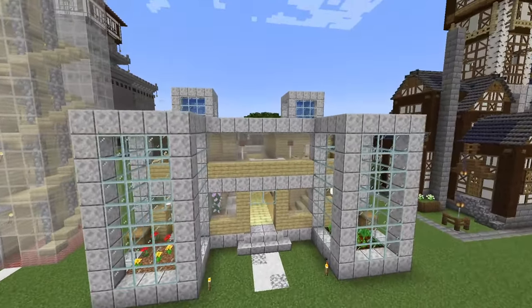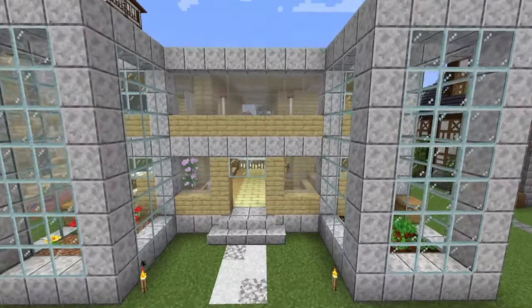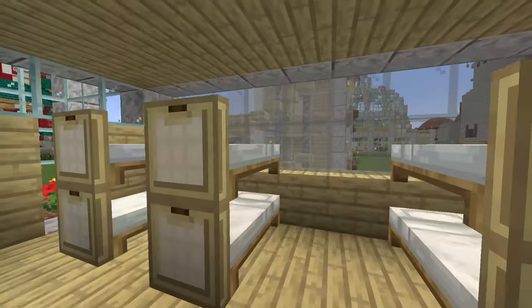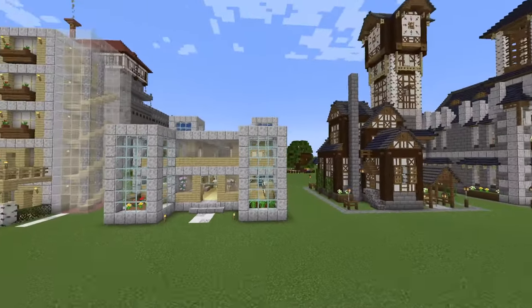And then we have the hospital. A little bit underwhelming, actually. Hospitals in general look better than this in the pack, but this is the Birch hospital. Pretty basic inside as well, so not one of my favorites.